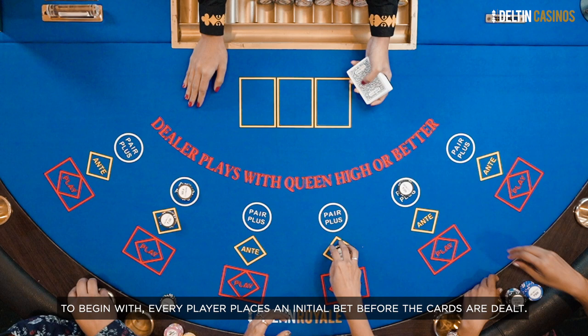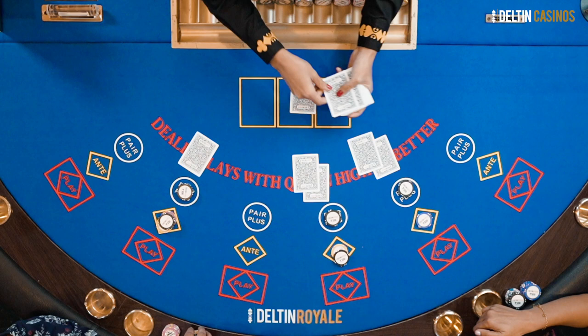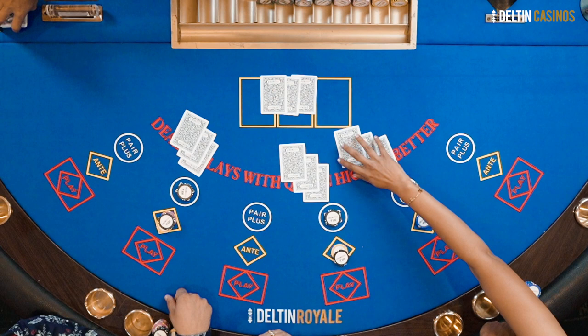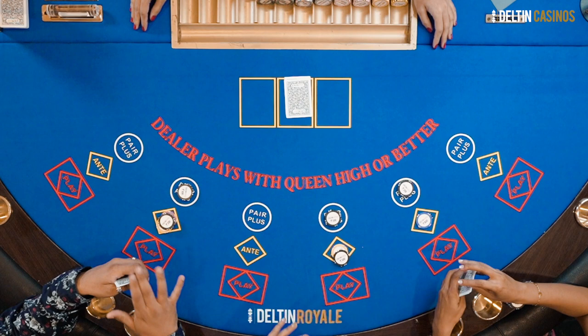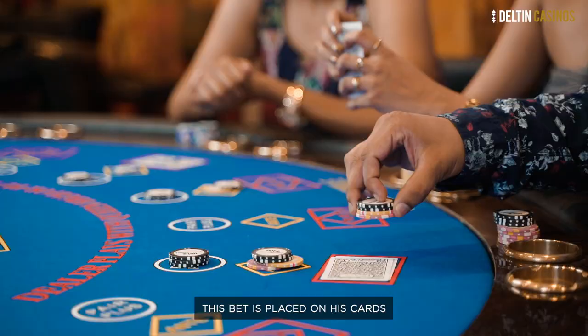Once the player has placed the ante, the player will be dealt his or her cards. At this point, he can pick up the cards and take a look at them. If he wants to continue playing, he would have to place an amount equivalent to the ante as a bet, placed on the play betting option area.